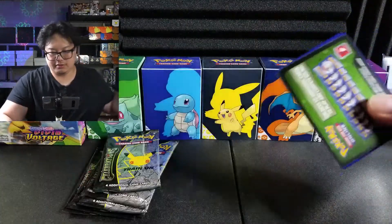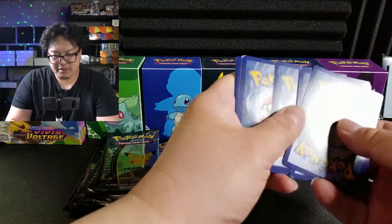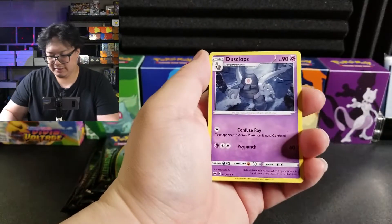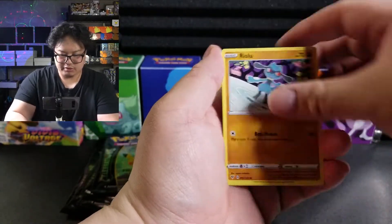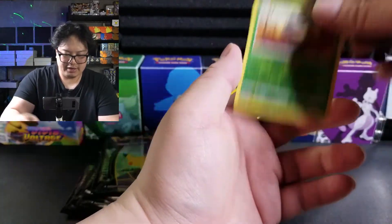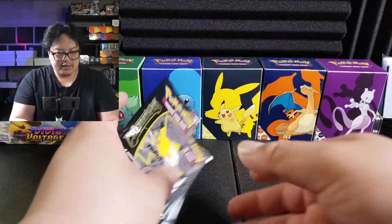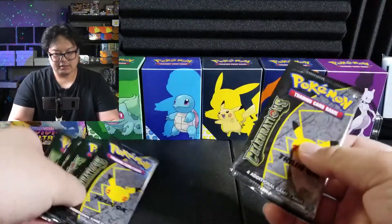Let's go! Green code, so we might be able to hit an Amazing Rare — which I love those cards. Let's go — Dustox, Boldore, Rocky Helmet, Galvantula, Dewott, Riolu, Eevee, Jolteon, another one, and we have a Yamask. Alright, now to the real deal — six packs of Celebrations. Let's go!